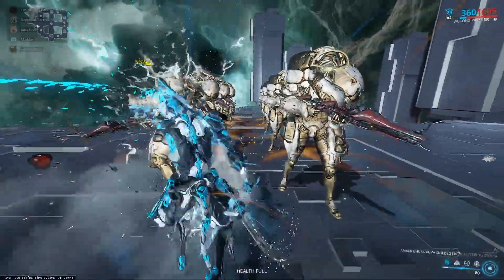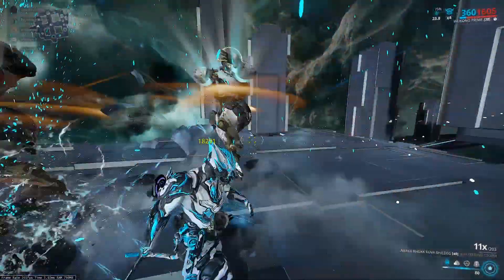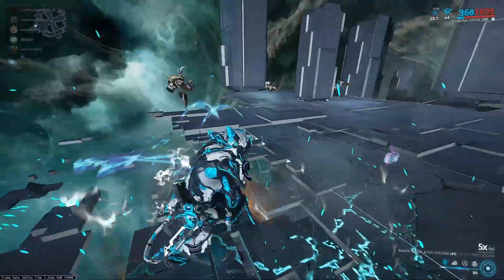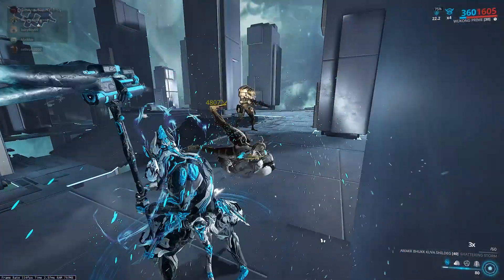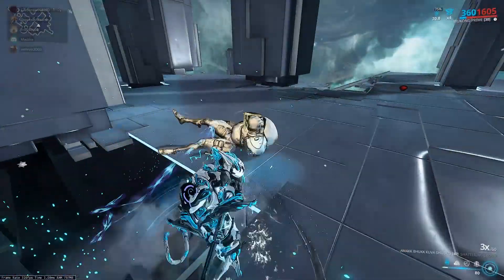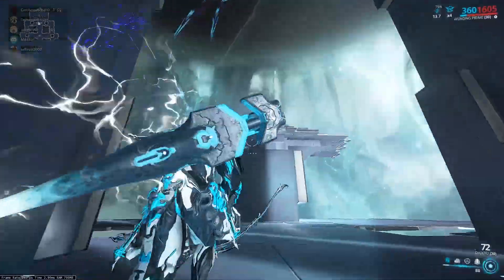So we're going to start wailing on these guys. Times 4, 5... around times 8 or 9. We're at times 10. We're going to start wailing. He fell off the edge. But as you can see, this hurts them a lot. And obviously the more you use the heavy attack, the less damage it does as the combo drops, so you'll have to charge it back up and start wailing again. Using the new heavy attacks actually does pretty good.